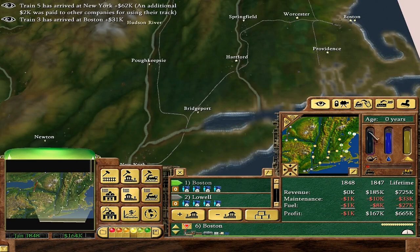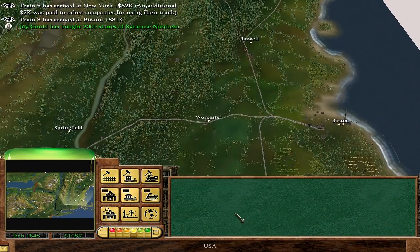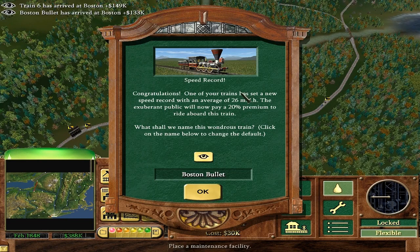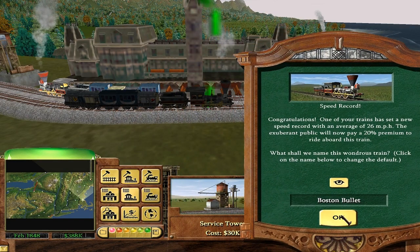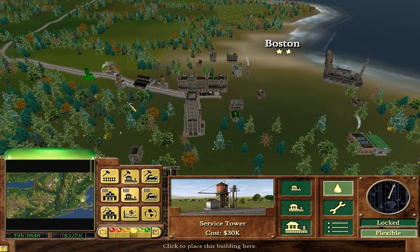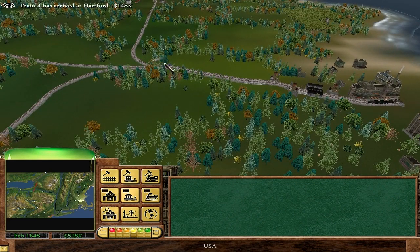Making lots of money. We got a new speed record — the Boston Bullet! Average of 26 miles an hour. So which train is this? Obviously it goes to Boston. I accidentally built a bunch of service towers trying to click on the train — let's try to click on that guy. At least Mexico and America are at peace, that's nice.